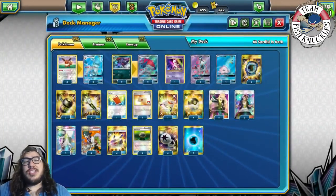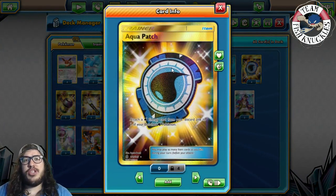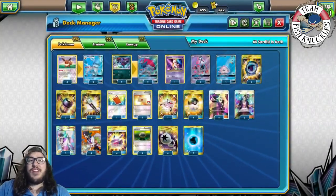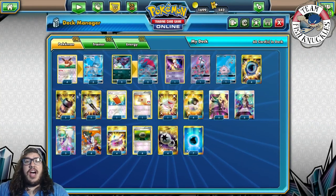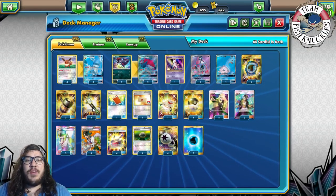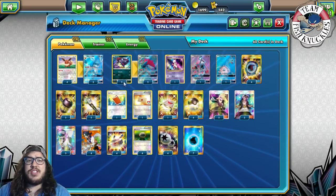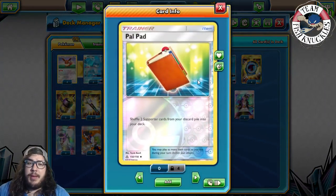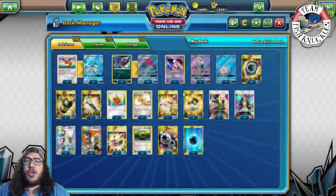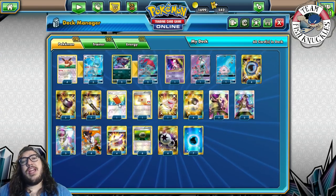We play four Aqua Patch — attach a Water energy from your discard to one of your benched Water Pokémon, letting us power multiple guys quickly. Two Energy Hammer for all the special energies, mostly DCEs. Two Fieldblower to remove tools, mainly for Garbodor. One Pal Pad to shuffle two Supporter cards back into the deck — no Puzzles of Time here, so that's how we reuse Supporters.